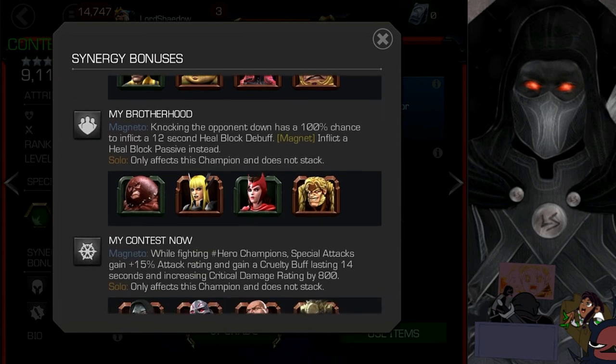The next synergy is My Brotherhood, with Juggernaut, Magik, Scarlet Witch, and Sabretooth — who recently got a synergy with Sasquatch that made him much better. Not bad in terms of synergy partners. Knocking the opponent down has a 100% chance to inflict a 12-second heal block debuff, giving Magneto some real utility.